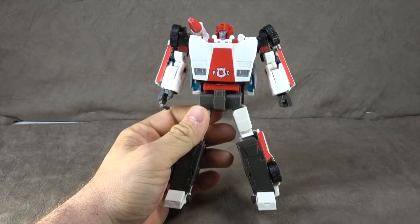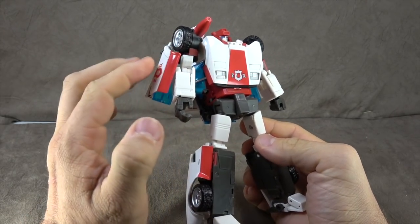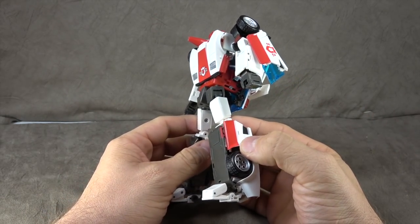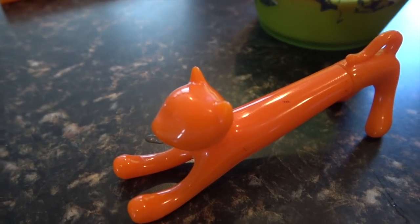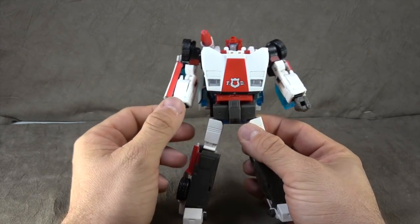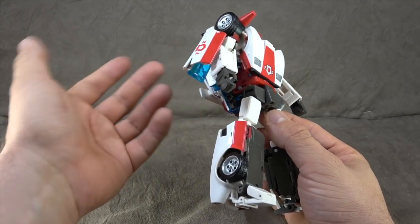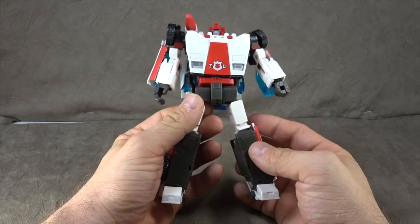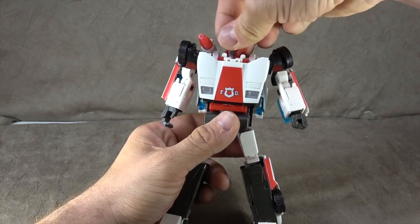There are certain things that work in this guy's advantage over the Bad Cube Side Swipe. The door here helps hide the proportion issues of the arms — how small the arms are and the weird proportions. This window-door situation hides a lot of that, which I think ends up making it look a lot better. In that regard, I think this guy displays much better.